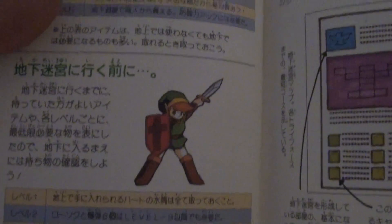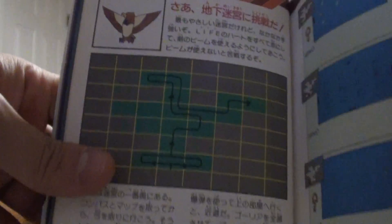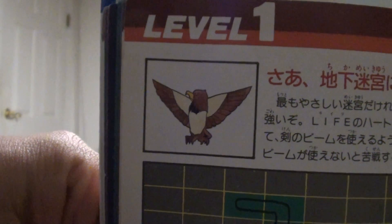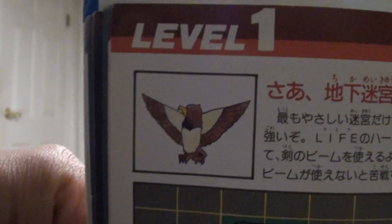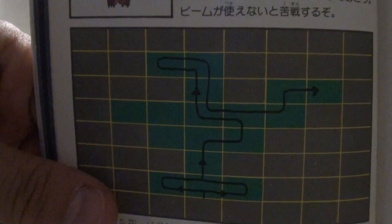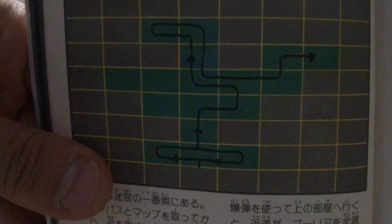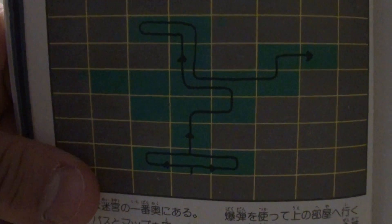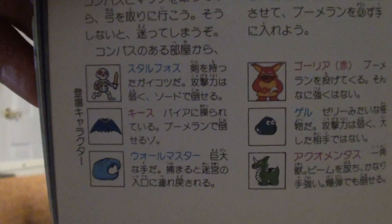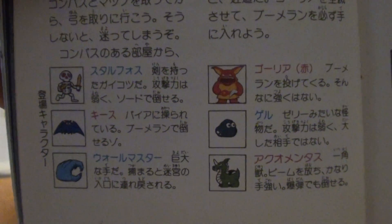Moving on, there's some more artwork — there's Link with his sword. The part that I really liked are the actual dungeons. First off, it has some nice artwork of each dungeon. Level 1 is the Eagle, so there is an eagle. And there is the dungeon map, along with what they recommend as one of the fastest paths through the dungeon while getting all the items. There's also a listing of all the enemies found within the dungeon.